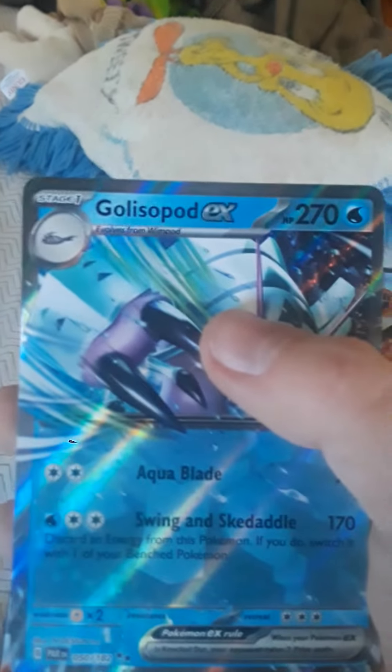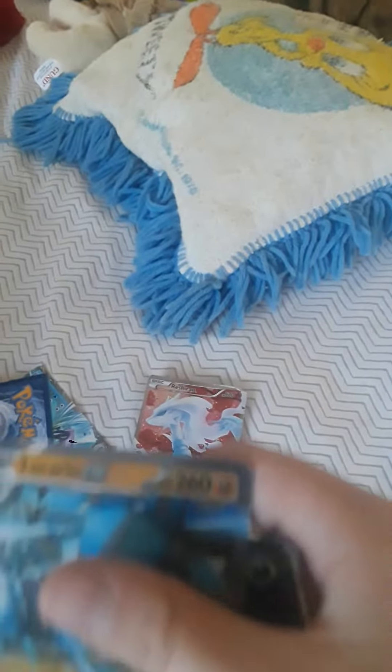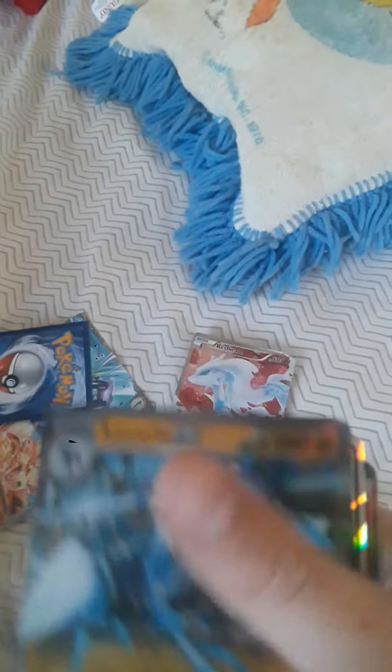We got Gliscipod, 270 HP. Hoopa, 220 HP — and he's Terraform. Lucario, 260 HP.